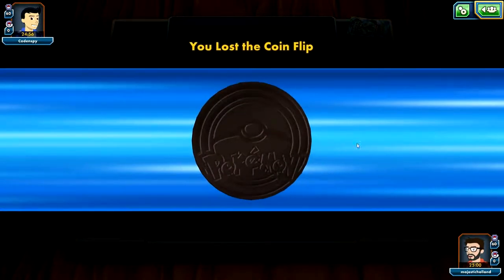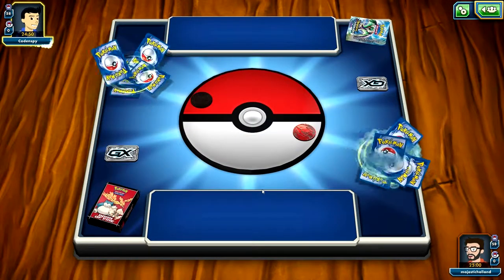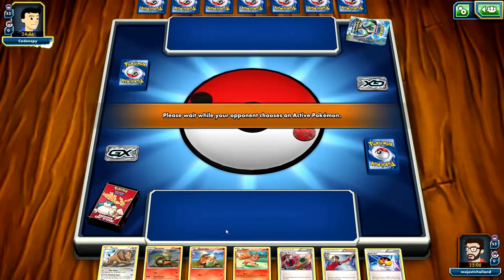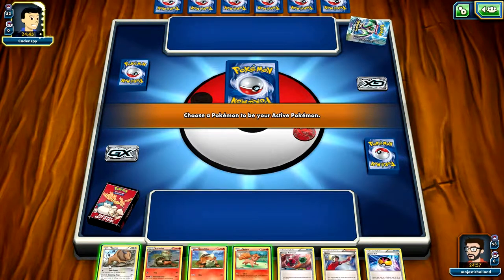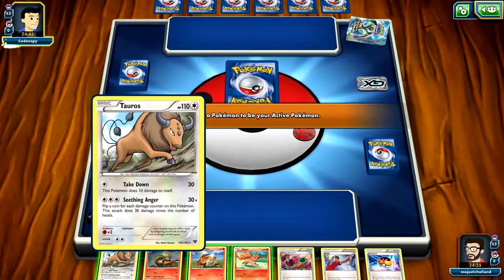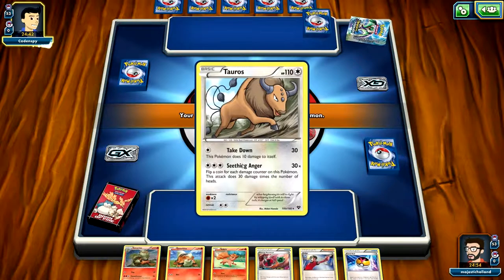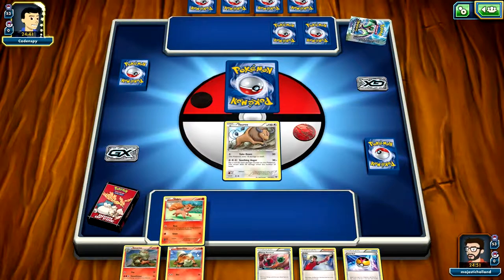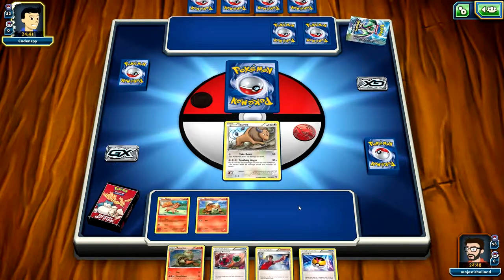We're going to jump straight in and see how it goes. He's using a Breakthrough pack, which is fair enough. He's chosen to go first. We have a Growlithe and an Arcanine — that is mad. We've got quite a good first hand actually. I'm going to go with Taurus to get the ball rolling. One energy to attack on his first turn — pretty sick. We'll throw down Vulpix and Growlithe, and that will be our start.